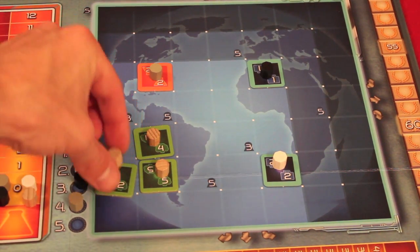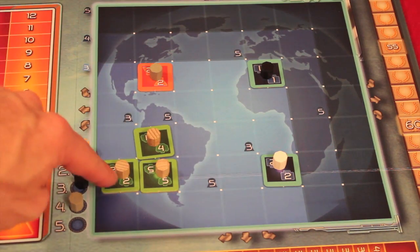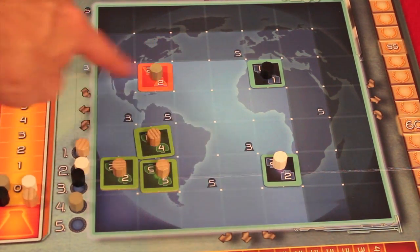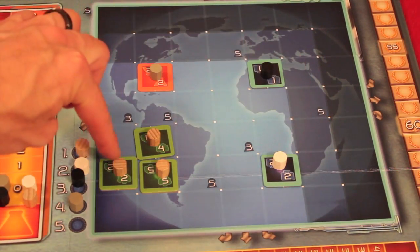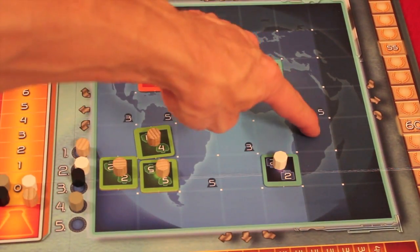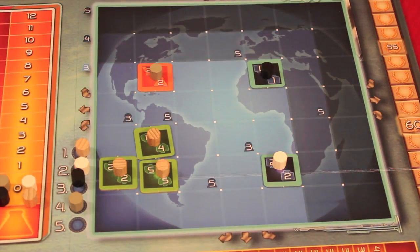The map wraps around — so if you're placed at one edge, you can move to the other side. Diagonal wrapping works too. It's almost like a globe — the wrapping applies in all directions for movement and adjacency.